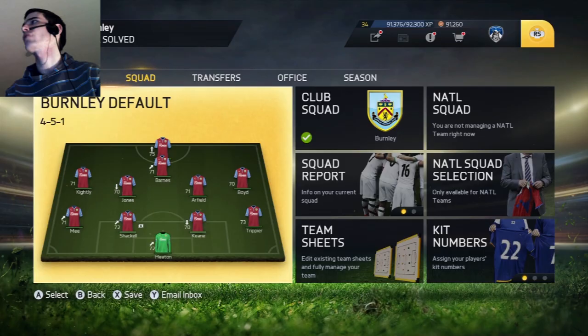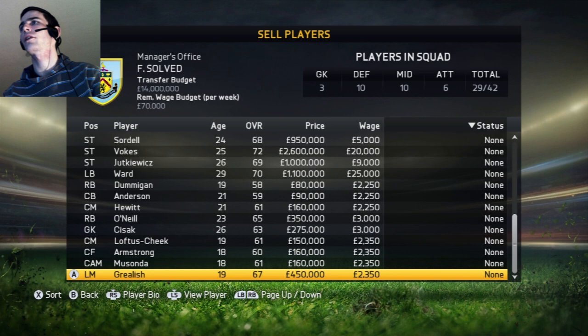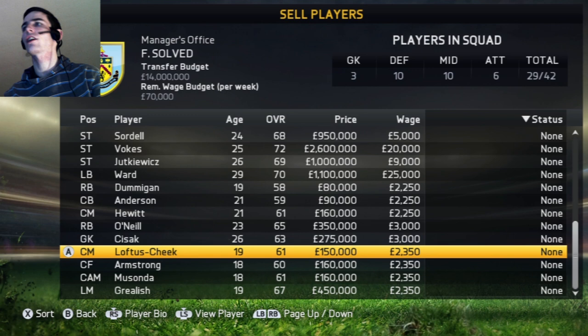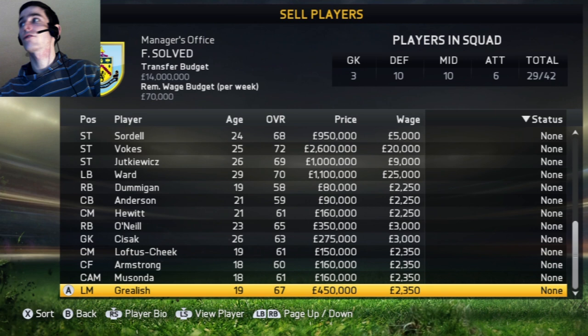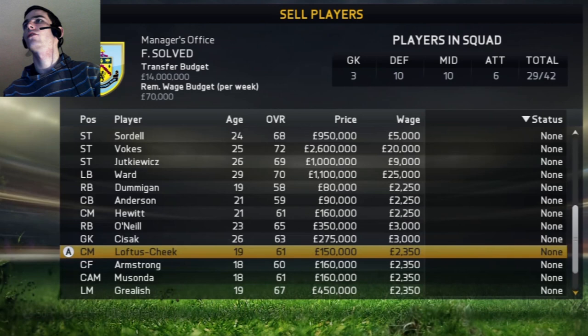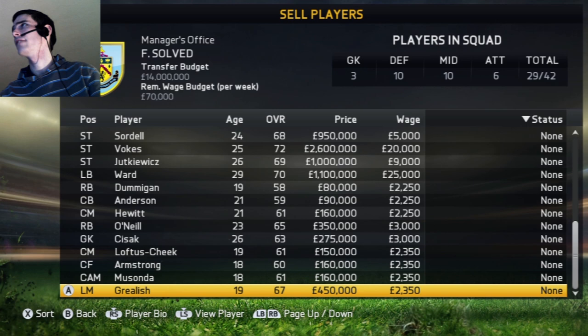I've done this on all the best under-21 videos and every single one of them are absolute tanks. I've signed Jack Grealish from Aston Villa, Musonda and Loftus-Cheek from Chelsea, and Adam Armstrong from Newcastle United. If you watched BPL Revisited, all four of these got to 90 plus. At the moment, all of them show 'at the club since 2014' and the date on the calendar is the 3rd of July 2015.